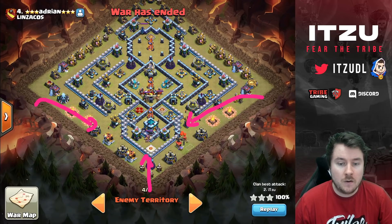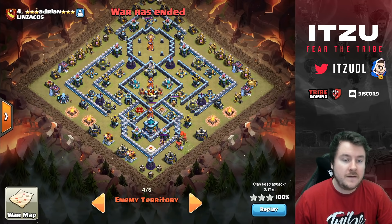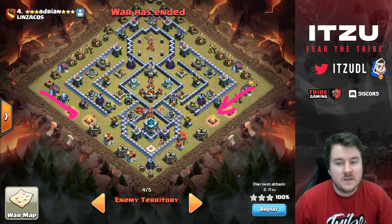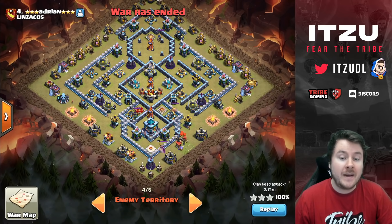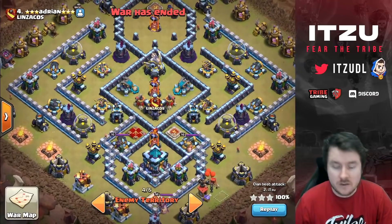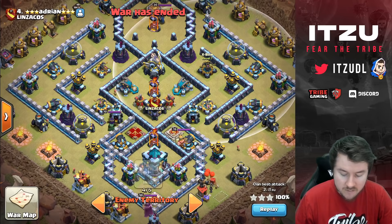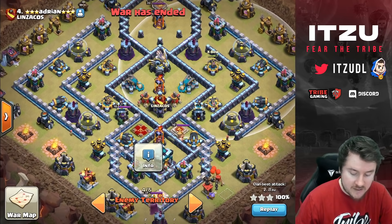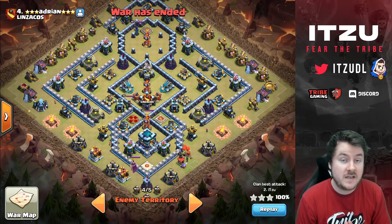So we have two remaining options. The main difference between them is the X-bows: on the right side there's an Air X-bow then a Ground X-bow behind; on the left side there's a Ground X-bow then an Air X-bow behind. Which side is better?